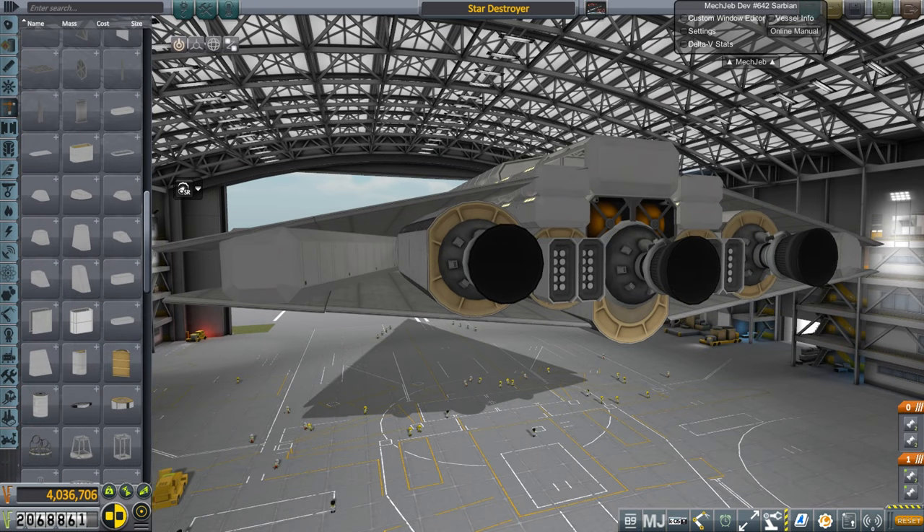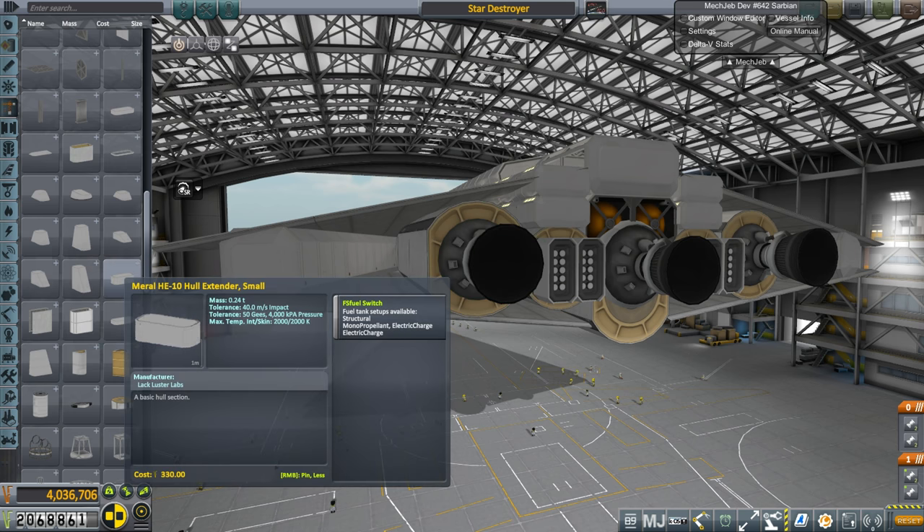Hello everyone and welcome to the launch of a Star Destroyer around Kerbin in Kerbal Space Program 1.2.2. This Star Destroyer was built around a cargo bay that was supposed to hold 12 TIE Fighters. I built the TIE Fighter first and then decided to build something that could carry it. It was built around a Mark III cargo bay, and then I piled on B9 procedural wings and a whole lot of Lackluster Labs parts.